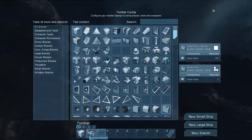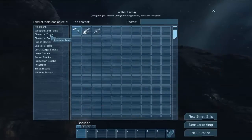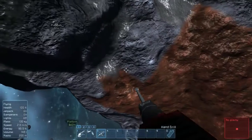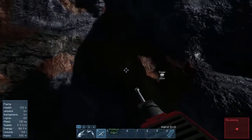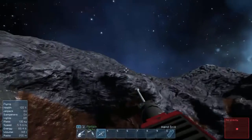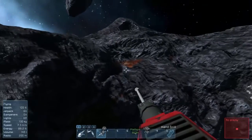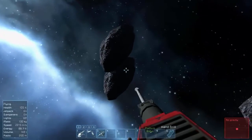I'm in this menu by pressing G. We're going to go to character tools and double-click to get items on our hotbar. This here is our drill. I can see silicon, silver, and iron, but I do not see uranium.